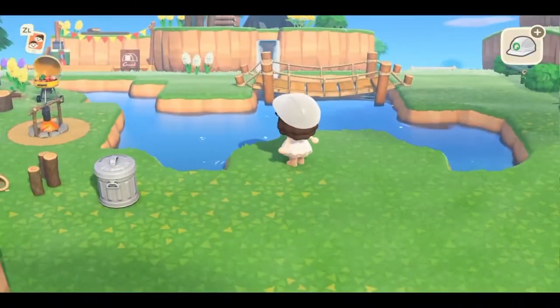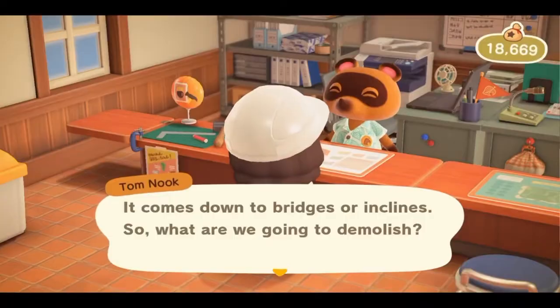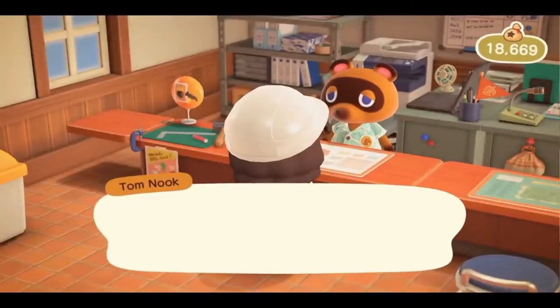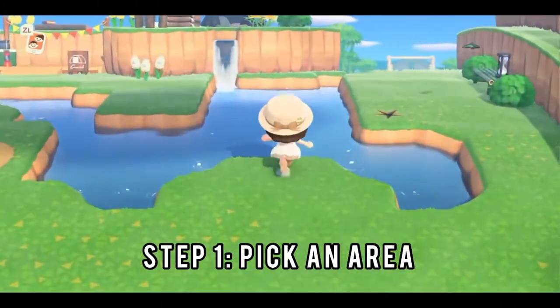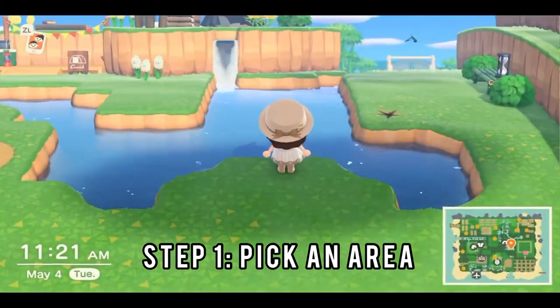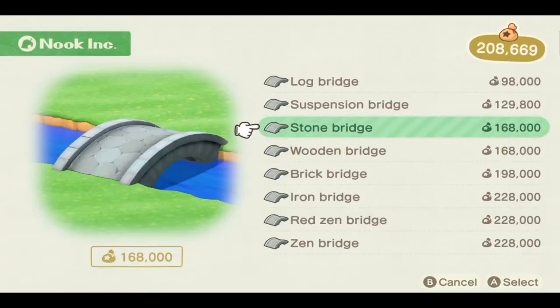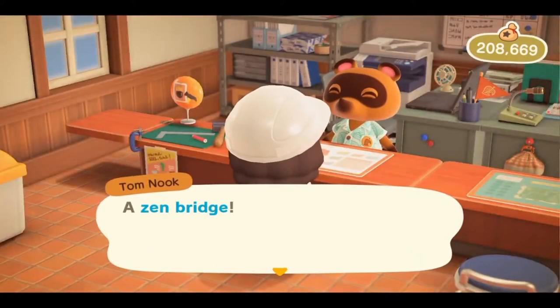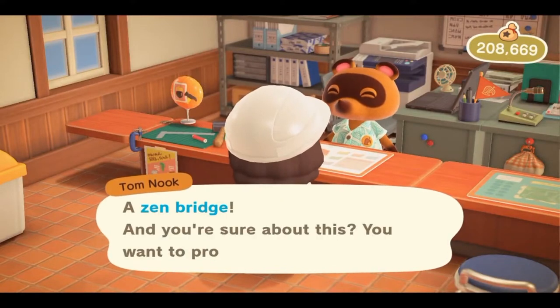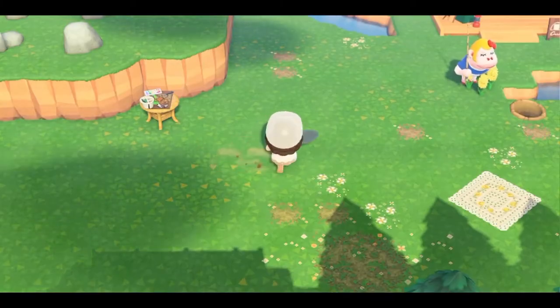You're going to want to find an area that has plenty of room for a lot of water, because the bridge takes up four spaces across. Now that I've chosen my area and my old bridge is gone, I'm going to run around and try to clean up the area and figure out which way I want my bridge to go. I chose a zen bridge — I think they look really nice and I really like the natural look of them.